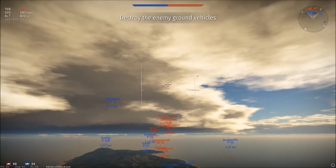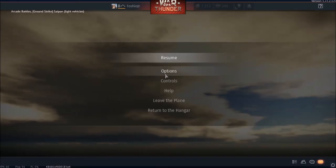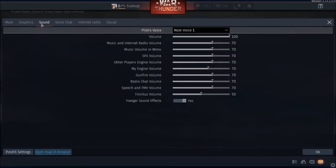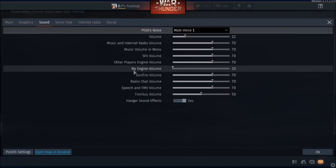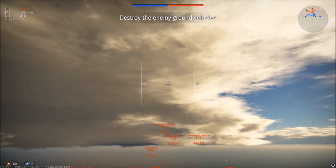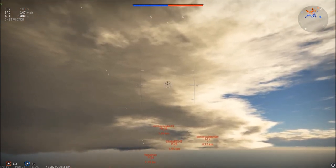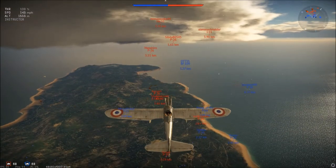We climb as we go toward the enemy. The engine is quite loud — let me change the sound settings a bit: game volume much lower, and then other players' engines and my own engine turned down. Now we're climbing as we go toward the enemy so we will hopefully be on top of the pack before we get into combat.